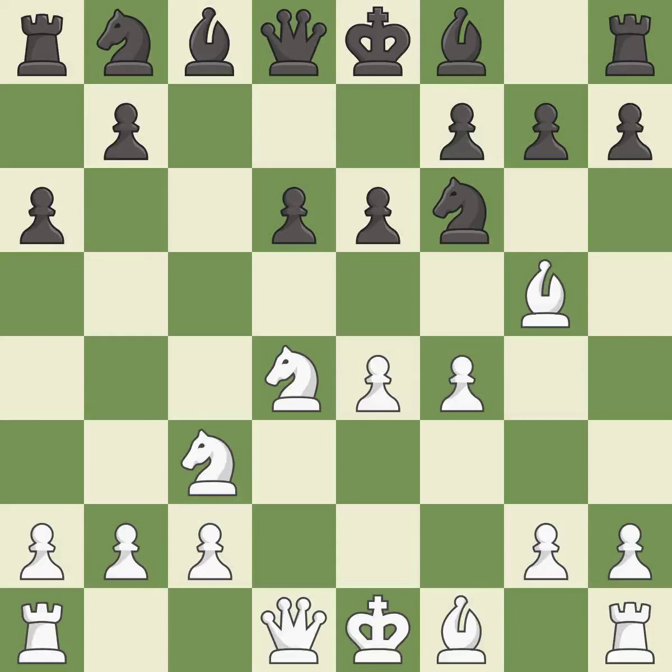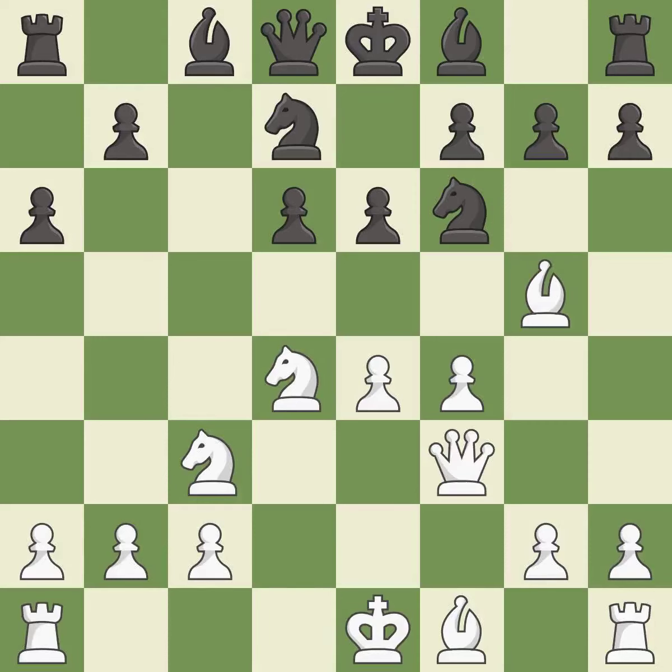f4 gains space in the center, controls the e5 square, and prepares to develop the queen to f3 behind the f-pawn. Nbd7 develops the knight toward the center and defends the knight on f6. Qf3 develops the queen to a central square and prepares queenside castling.